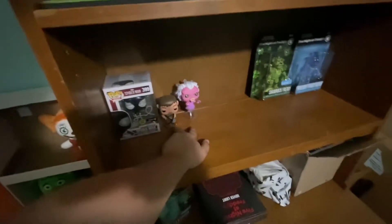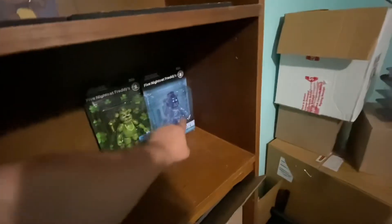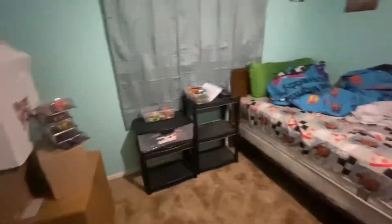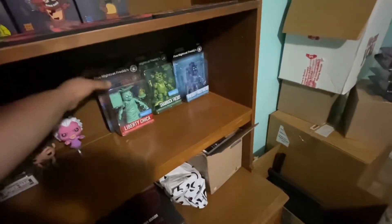Here are two out-of-box pops. The only way I keep them out of box is if the box is badly damaged, like that one. You got Daryl and the Librarian Ghost. I kept these in the sticker — I just noticed that one's missing the sticker. I know I have another one, I don't know where it is right now. I want to get another one in box of this one so I can add it to the collection, and again, I don't think this is where it's gonna stay.